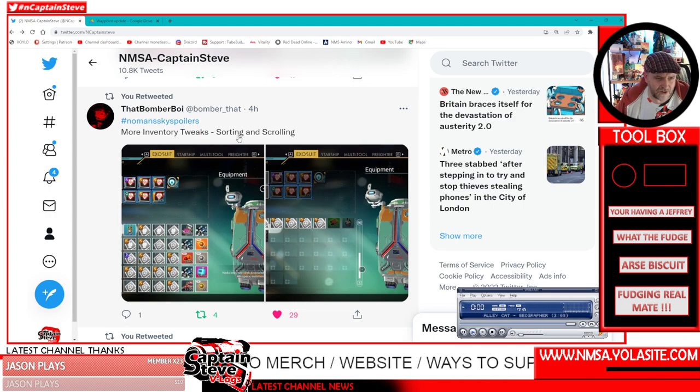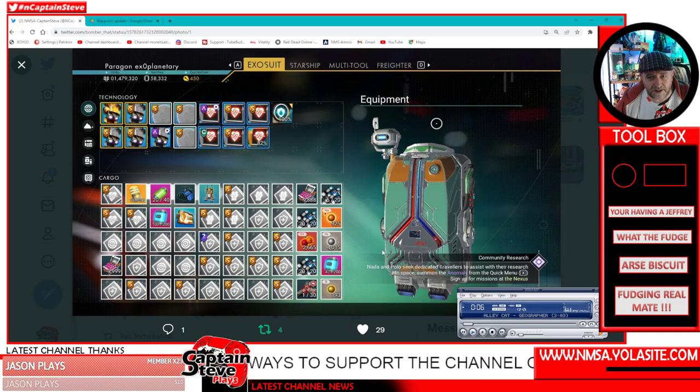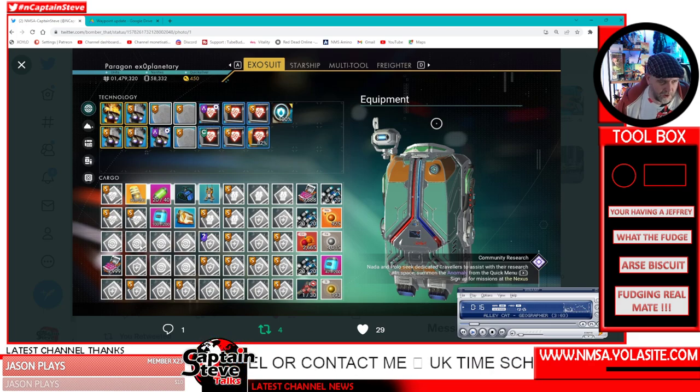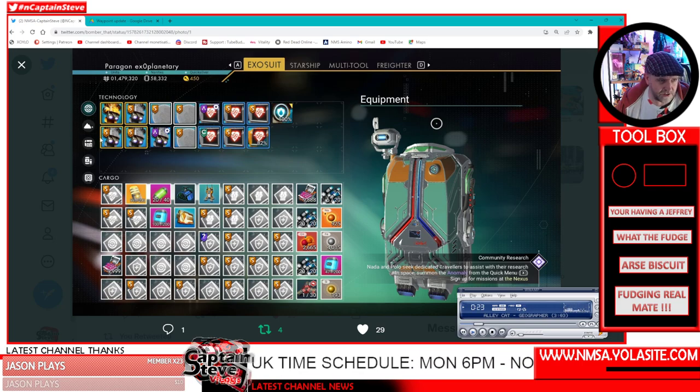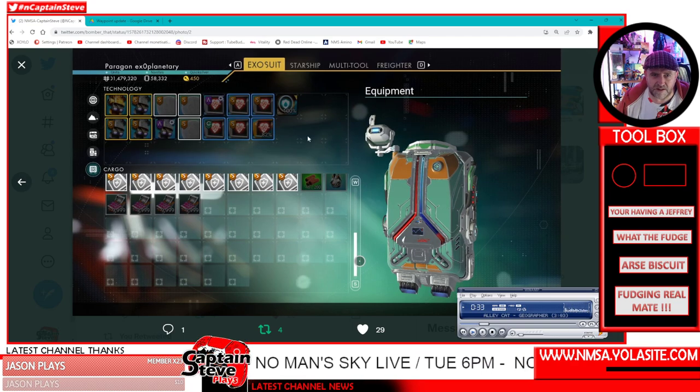I've had a comment on one of my videos saying all the technology is now missing from a ship, so it could be a real issue — or it might be hidden. The icons down the side of the inventory seem to filter your inventory space by type: crafted products, wild-found items, technology, etc., to make finding things easier. I need to test whether there's an auto-sort feature, but it's looking nicer and cleaner.